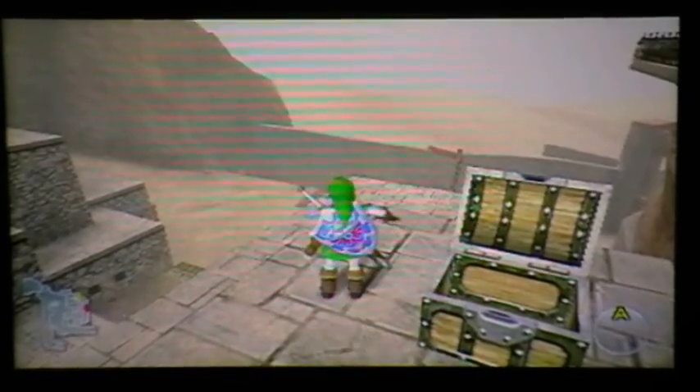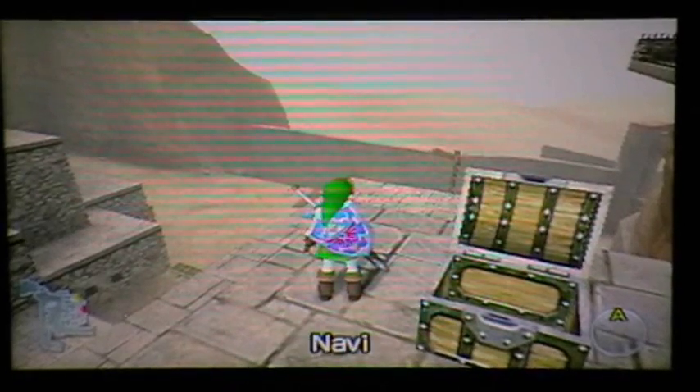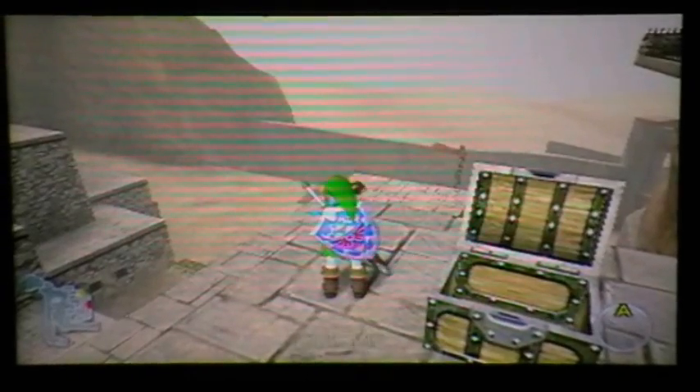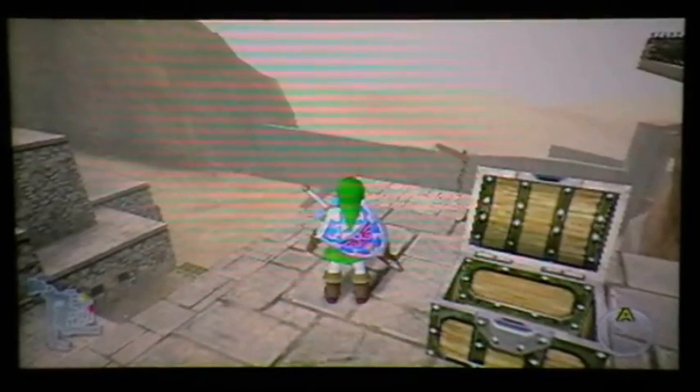Oh, beautiful. That is simply splendid, chaps — a piece of heart! And it would seem from this rather glorious outpost and viewpoint here that we have not only defeated that ghastly boss Bongo Bongo, we've also rescued two of the poor stricken carpenters from the Gerudo's Fortress. It's a rather good show. So, it has to be marvellous. Well, more proceedings there, if you ask me. This has indeed, should I say, been Part 48 of The Legend of Zelda Ocarina of Time 3DS Playthrough.